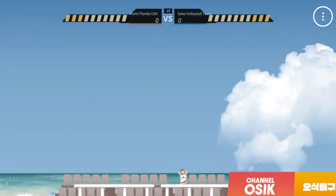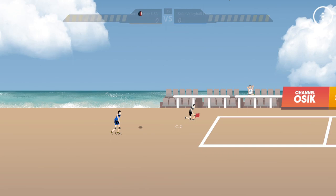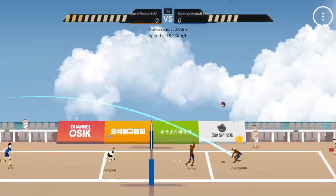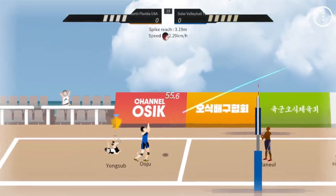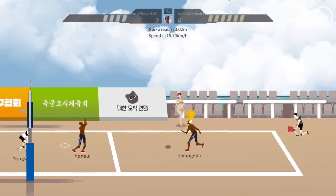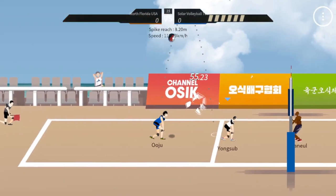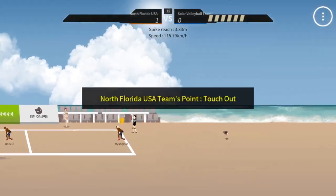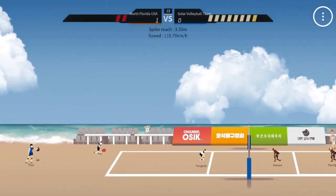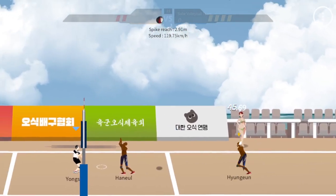Here we go. I guess we should have looked at that earlier but it's not all that important. So we start serving — this is kind of what we want. All right, okay, there we go. We're going to be defending, not necessarily spiking or blocking. Let's see how this goes. At least Young Sub is good at defense.